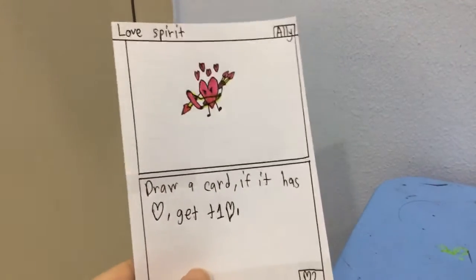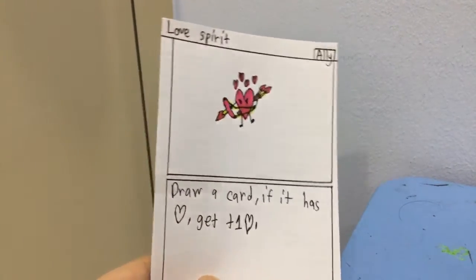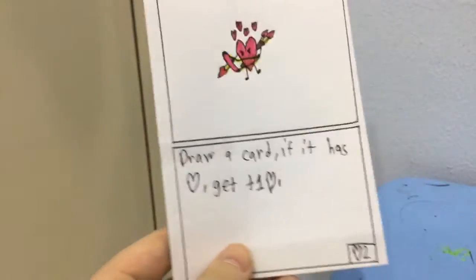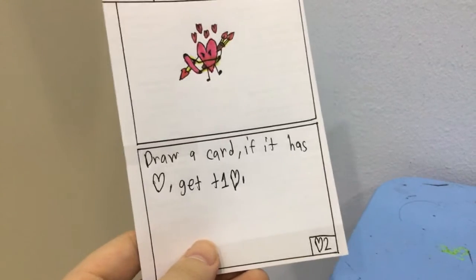Lost Spirit: draw a card. If it has health — for example, this card — then this card gets plus 1 health. It has 2 health and it's an ally.